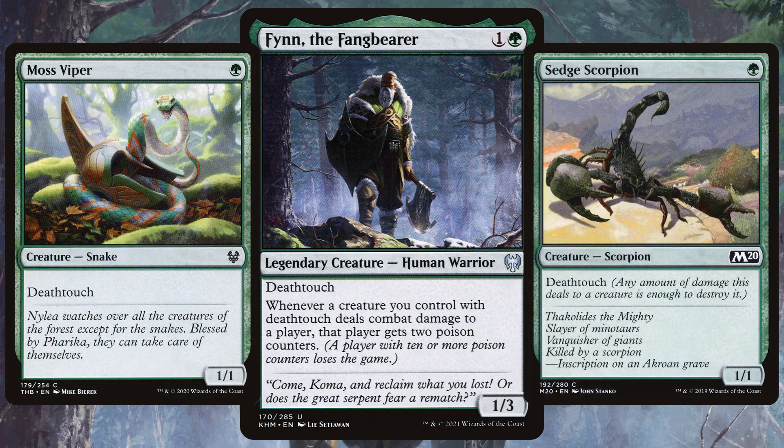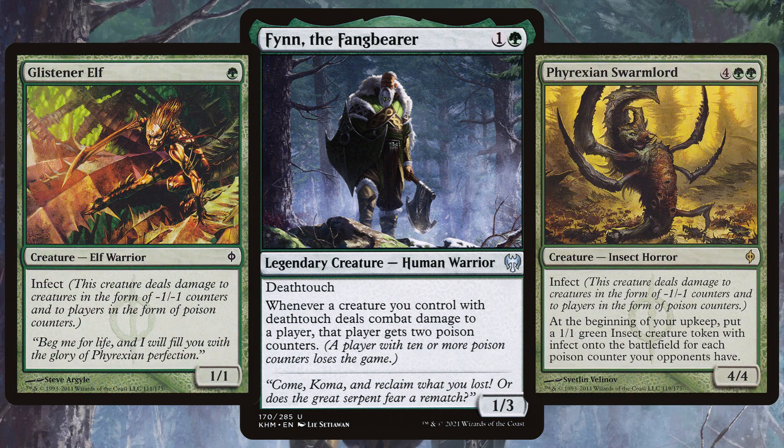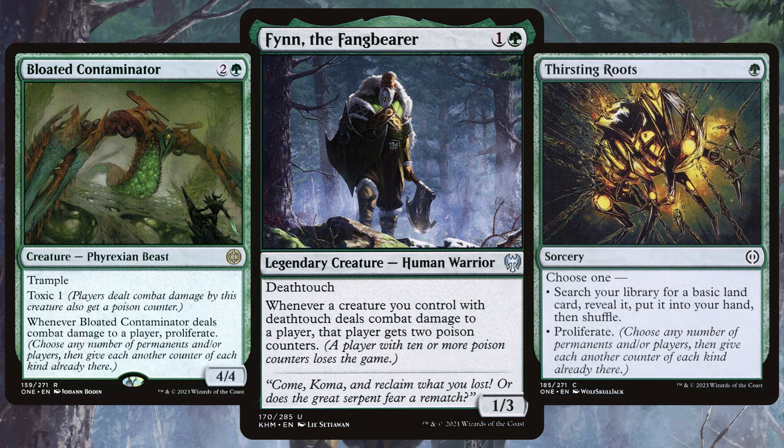Deathtouch is such an underrated ability, especially in cheap one-drop creatures — having a slight protective wall against your opponent who won't want their attacking creatures killed by a tiny 1-1 snake, spider, insect or anything else. Another route is leaning into infect. Something Finn already loves — start poisoning your opponents, then use the very common green proliferate mechanic. You could be eliminating your opponents with poison at double speed and getting the victory doubly quick.